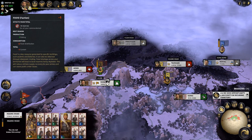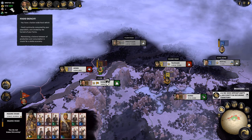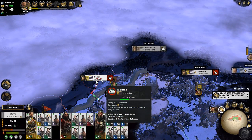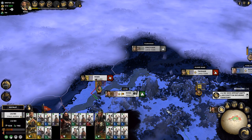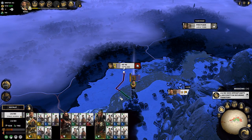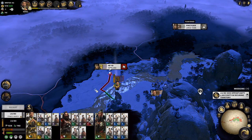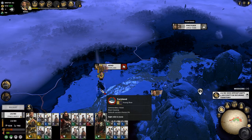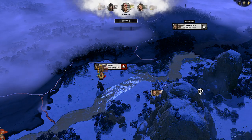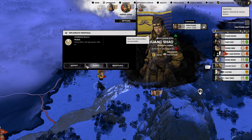Food distribution — okay so I do need food. Maybe I do need to just go attack whatever it takes to get there, go ahead and start working it out. Within the next two turns — ready for forward march. Next turn we'll start this battle over here and get ourselves some food.